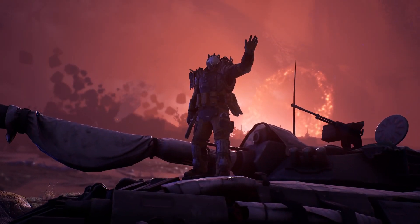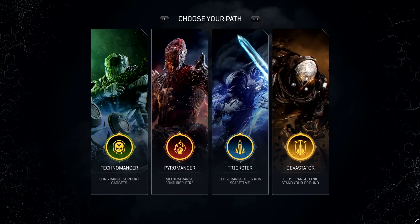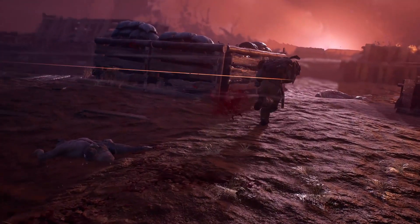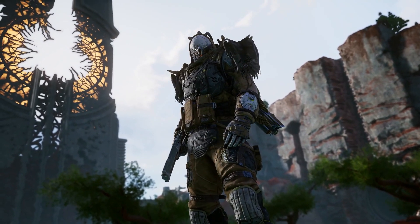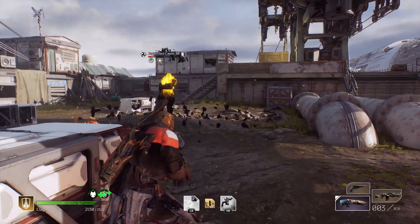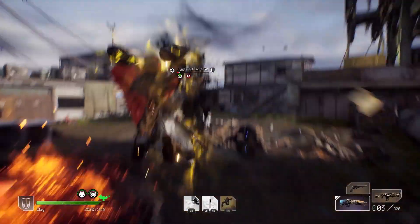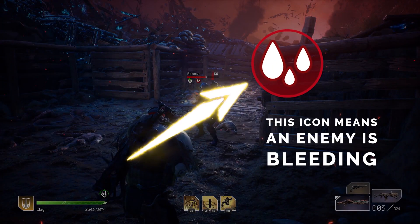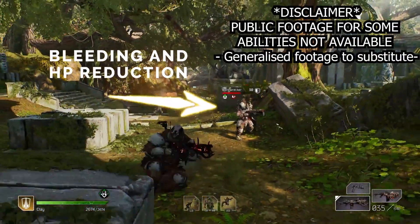Starting with the Devastator — this class is defined by being your go-to brawler and overall tanky melee type class, designed to take some punches and dish out tremendous close quarters damage at the same time. Each class heals in different ways. For the Devastator, he heals by killing enemies within his melee range. His melee special inflicts bleed damage for 9 seconds, and additionally grants 16% of maximum health and increases armour by 30%.